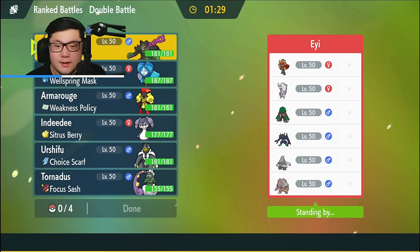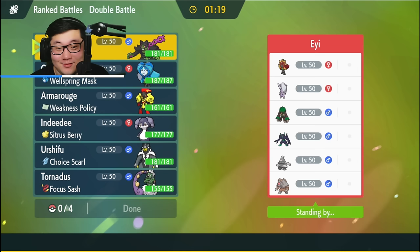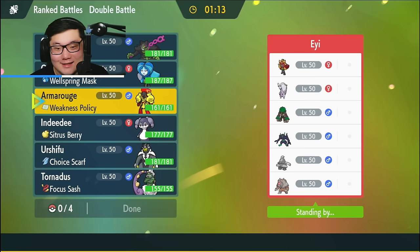Alright, we have the Fire Ogre Pond, the Hisuian Goodra, Grimmsnarl, Dusclops, Blood Moon Ursaluna, and Rillaboom. Screens plus Blood Moon Ursaluna do not look fun. I'll say that much. Am I breaking through this? This does not look like a fun team to try to break through.